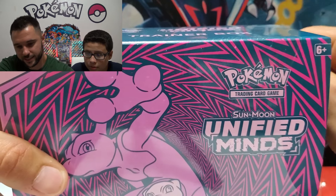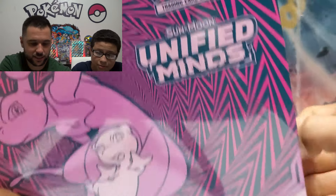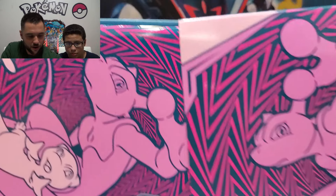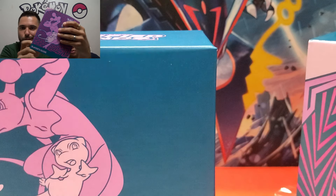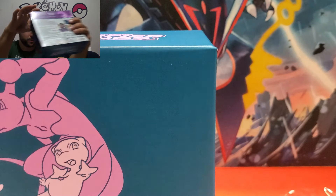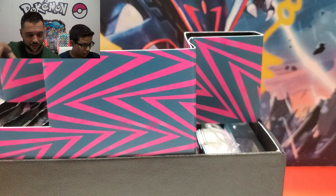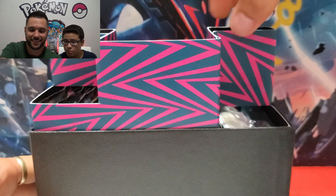I'm so excited for this set. Opening Unbroken Bonds, Team Up, all that good stuff. I'm struggling right off the bat, let me do it over here. Alright guys, here we go — the book of destiny! We can check off all those bad boys. Oh yeah, this is beautiful. I love this box, it looks sick.